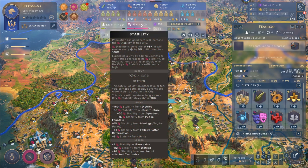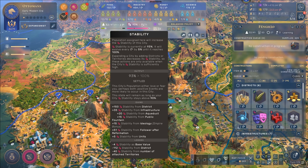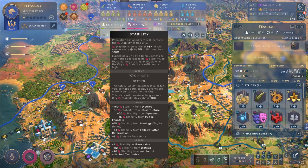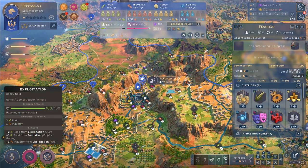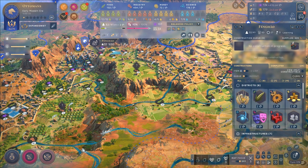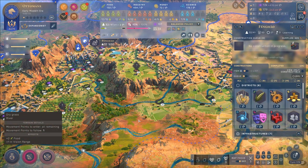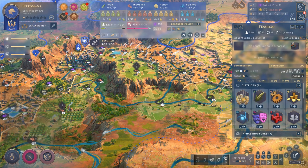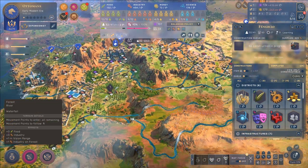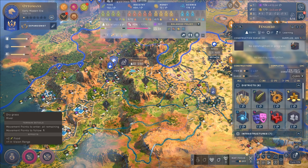We are going to lose some stability, but interestingly there's also a plus 51 stability after reformation, so it doesn't seem to affect us that much. There are some losses but not really significant. Anyway, that is how you do it — hopefully that is useful to you. Hopefully at some point that button and menu actually gets patched in, because it's clearly there, there's just no clear way of getting there. Hopefully that helps you out and I will see you guys next time.